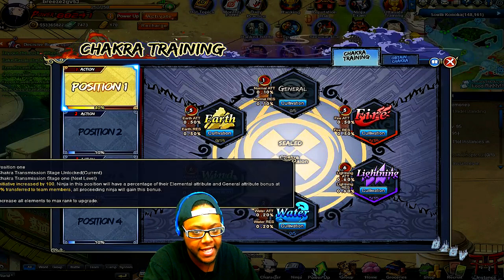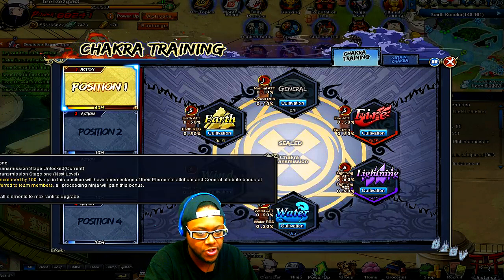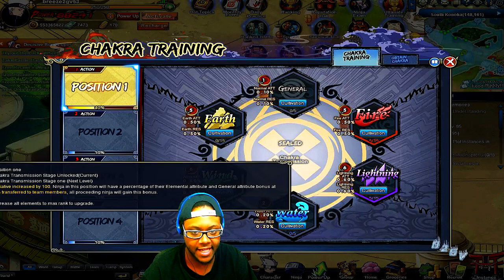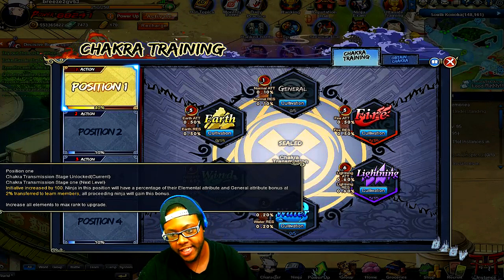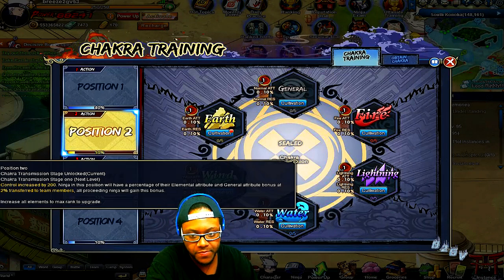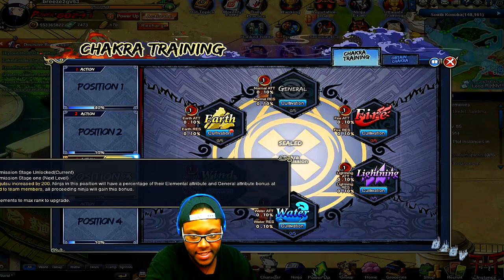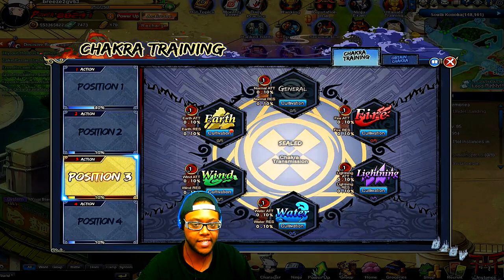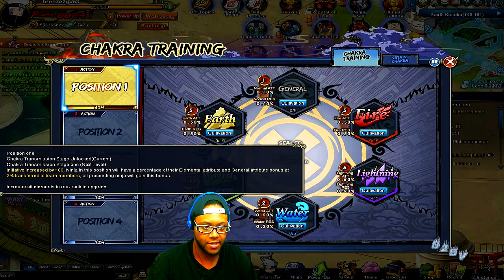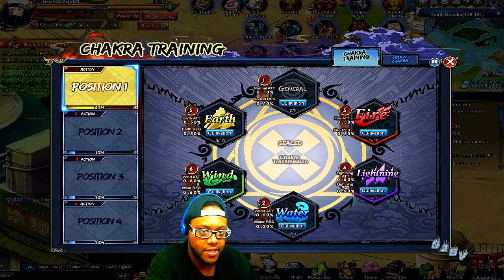In position one, once you get to level 10 I think you get a transmission — that's when you start getting better stats. A pop-up appears and you can click it to go to the next level of transmission and start gaining stats. Position one always gives you initiative, position two gives you control, position three gives you attacking ninja two, and position four gives you defensive resistance. You'll see a little pop-up once you reach a certain level and you can transmute — or whatever the word is.